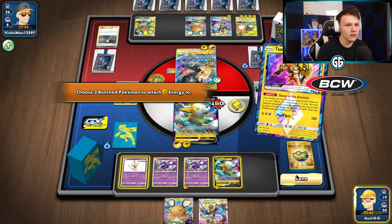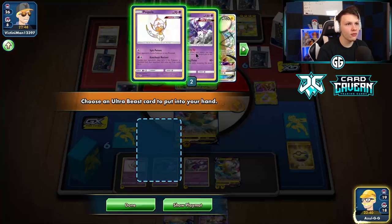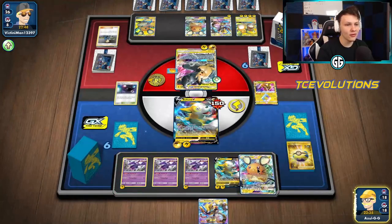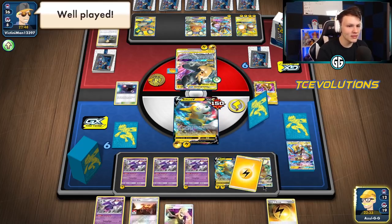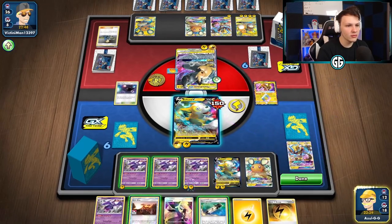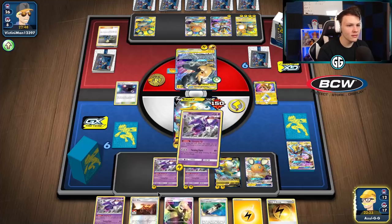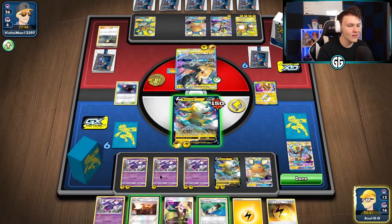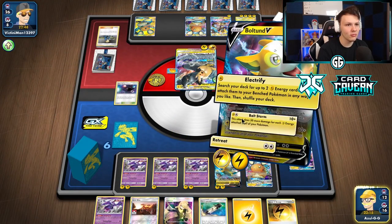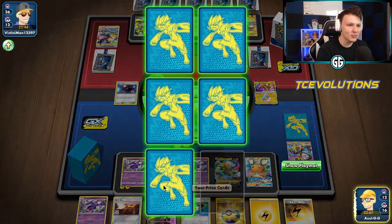Dede-Change here — Zapdos evolves — Dance of the Ancients here and here. We should get the Naganadel out right now. We could have gotten out that 4-4 Naganadel line actually if I had gone for it, but this is more than fine. Charging up — one, two, three, four, five, six, seven, eight, nine energy in play — that is 280 damage. It should just be a knockout here with Bolt Storm! Didn't miscount. I always get nervous at 280 damage because it's right at that 10-energy mark.